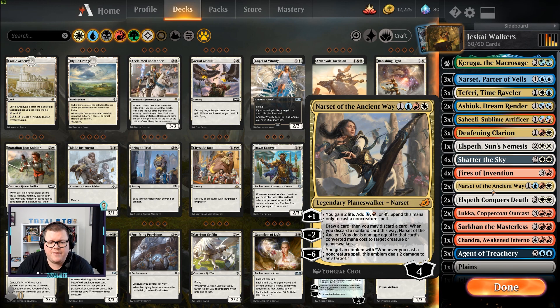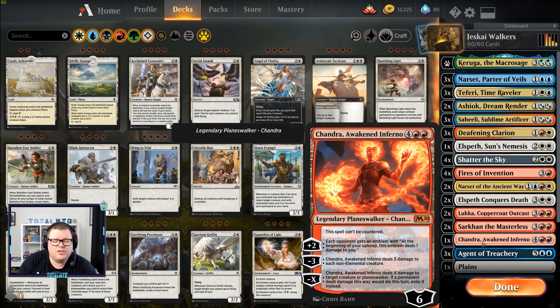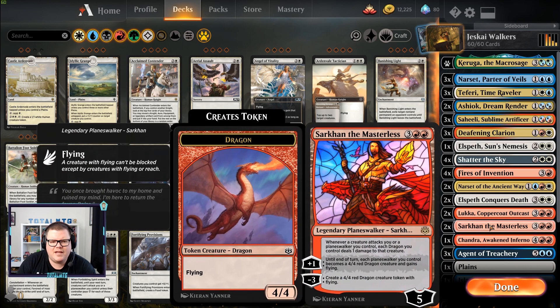Narset gives us great gains — casting non-creature spells lets us gain life and use the plus one to ramp up. If we can get to the emblem that's another winning chance. We also have Chandra, Awakened Inferno — we can plus one to get those little emblems and do one damage a turn, building that up. Sarkhan turns all our planeswalkers into dragons — yes please! We could have four or five planeswalkers on the battlefield and all of a sudden they become 4/4 flyers for a game win.